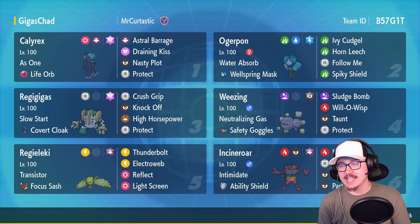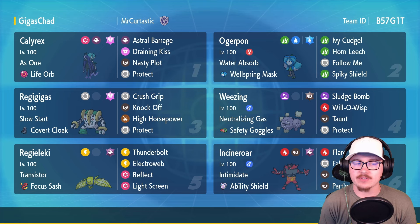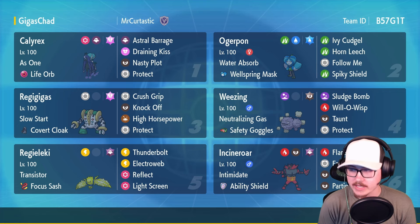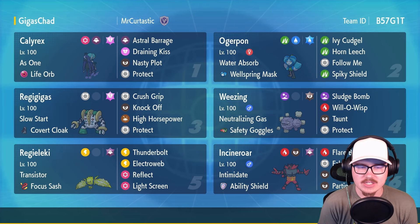What a team this looks - very fun. So there's Calyrex with the Life Orb, gonna do a lot of damage. We have the Draining Kiss potential as well, but we have some fun things in the form of Incineroar with the Ability Shield for the Wheezing, which is really cool.